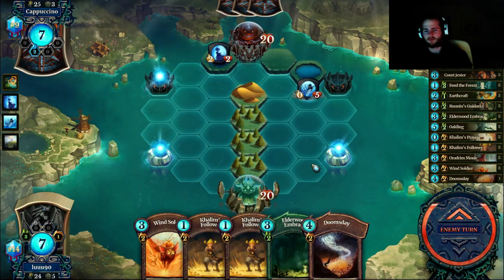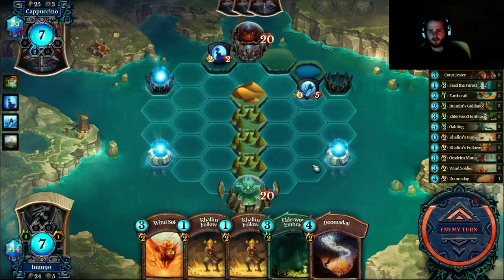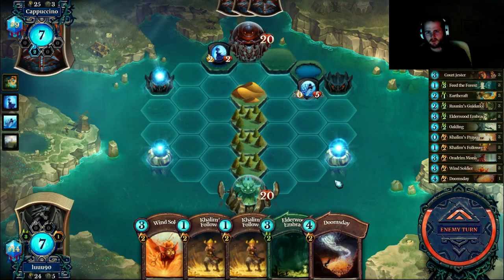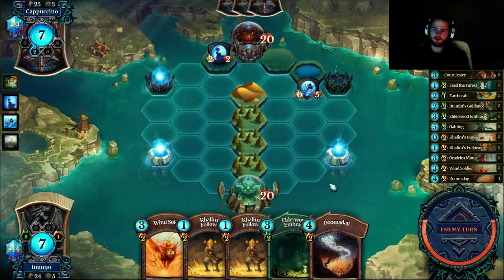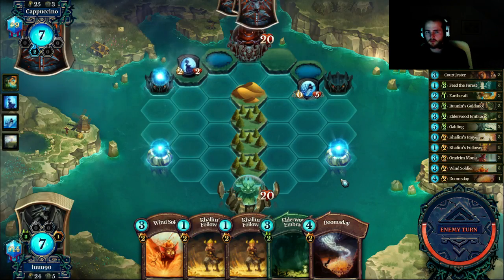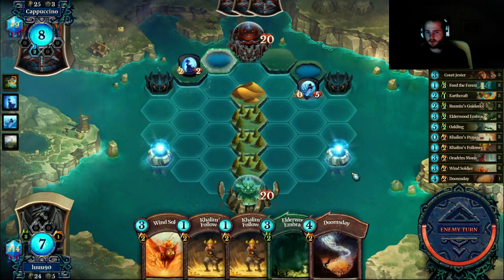It's so hard to play around doomsday if you don't have an aggressive deck. Like this list is actually better double doomsday — it's riskier, but it should be more consistent on getting doomsday combos. You need to draw a lot after doomsday. You want the haste creature, you want the prayer, and you want to feed the forest — that's how you just gain everything back. That's a combo.